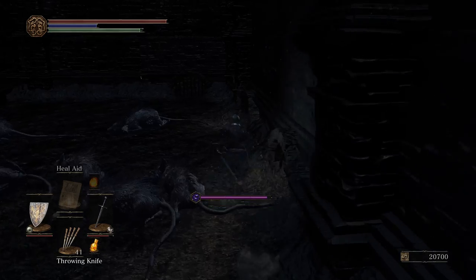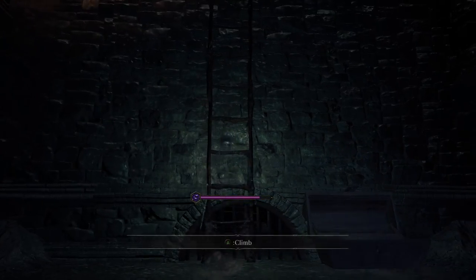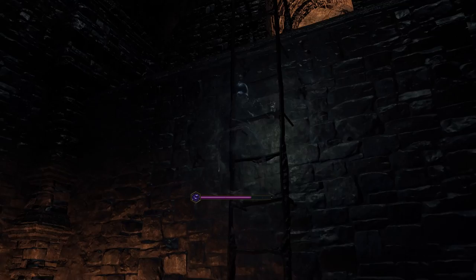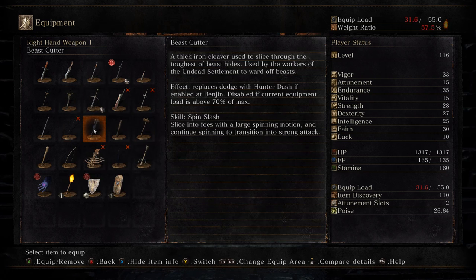It's a second one — I've just never seen that. I didn't even strike it to make sure there wasn't a mimic. The Beast Cutter Axe thing — this was a really good weapon, I think it still puts on bleed as well, so it might be a good status effect weapon for the future. Let's run through and pick up stuff. This is a new update as well — replacing the dodge with the hunter dash equipped, it's enabled.